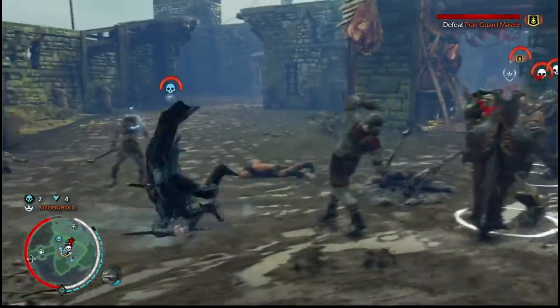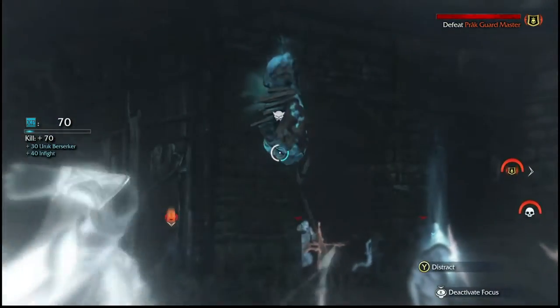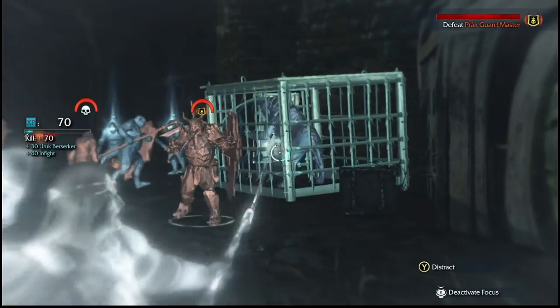All you have to do is take advantage of that piece of meat that is right in the center here. And also I found another cage with a Caragor right there.